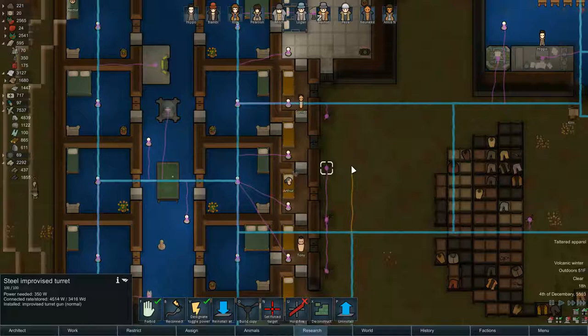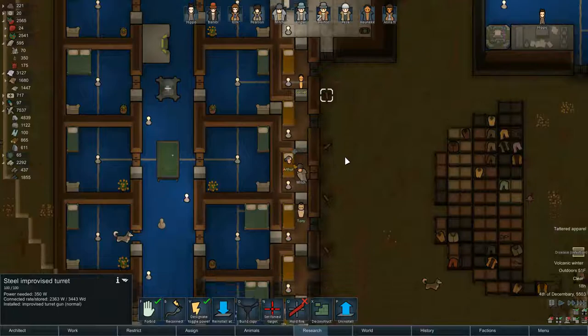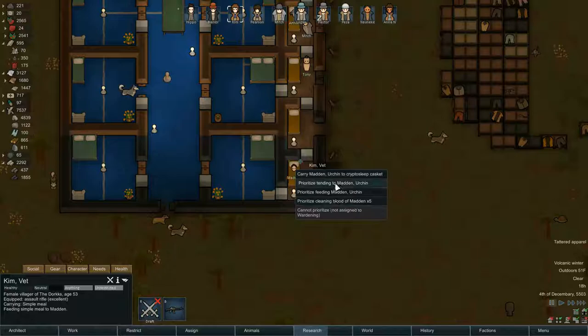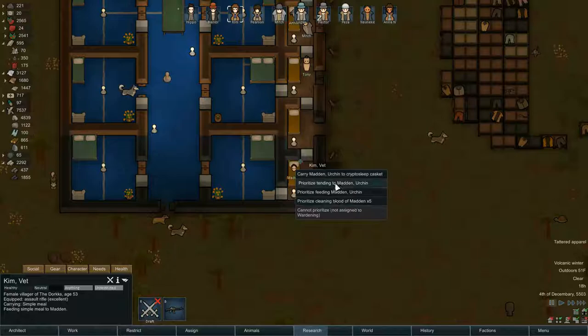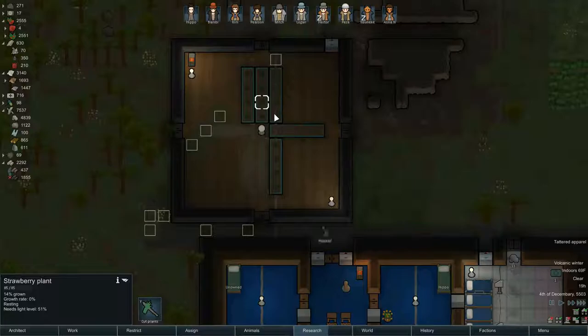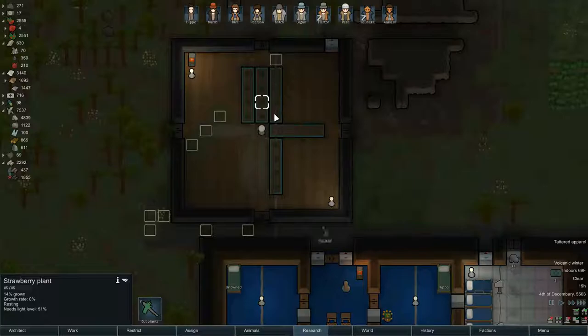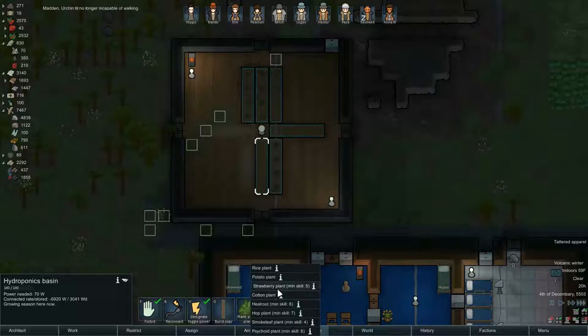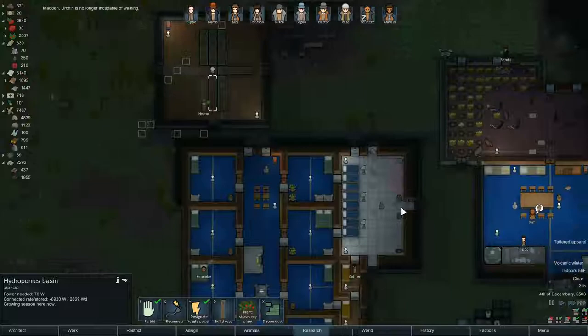Someone's got an infection — reinstall the beds to give us some room and bump the cells out a little so they're not in tiny crappy cells. Madden has an infection and Kim is tending to him. The hydroponics basin is getting put together and it looks like strawberry plants are going in. Let's switch these to strawberries as well — all right, we're okay.